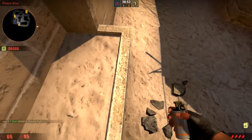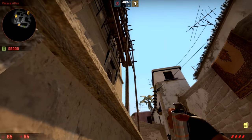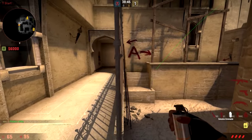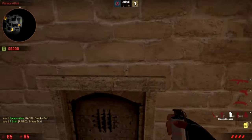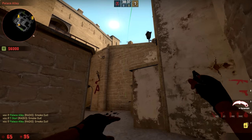Next you can throw some smokes towards A. For stairs, get up here, look towards the middle of this general area, and throw. There are two ways to throw towards CT: get in the middle, look at the dark spot, and jump throw; or get into the middle of this doorway, look at the dark spot, and jump throw. Both of those work on 64 or 128 tick.